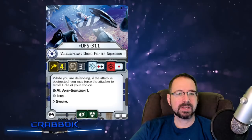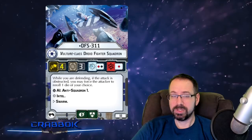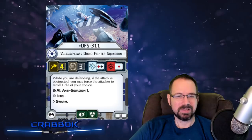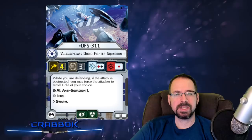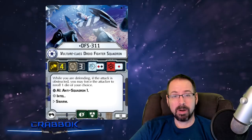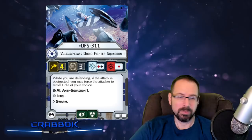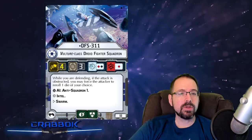DFS 311 is the named version. It has a red attack versus a ship, and a red and a black against a squadron, also with Swarm and Anti-Squadron 1. It gains Intel, which is really important. Intel has been nerfed — it's now just giving friendly squadrons Grit. It's interesting seeing Intel show up on an ace with defense tokens, because that's one of the rules changes in Armada 1.5 — we're now limited to four unique squadrons that have defense tokens. We call those aces usually, though it's more of a slang term, since there do exist unique squadrons without defense tokens.